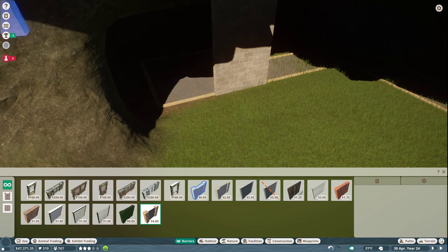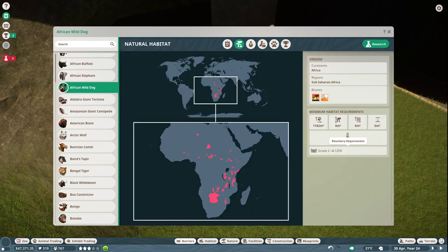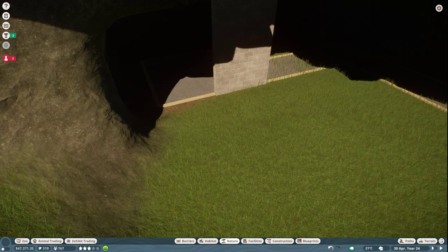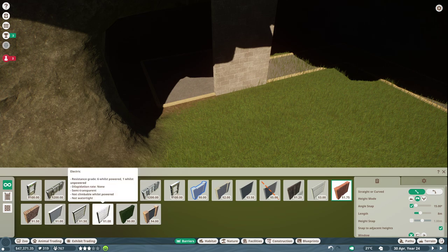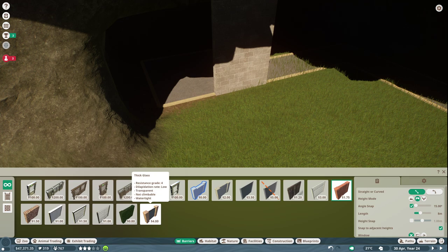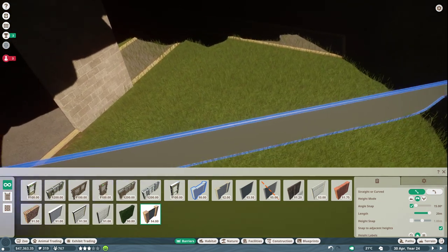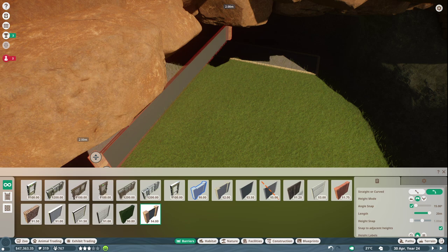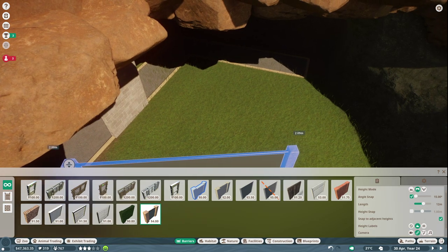Now I want to look at what the wild dogs actually need — the minimum grade resistance is at least two, and we want something that dilapidates slowly, which is moderate. Looking at the options: we have corrugated, chain link electric — I didn't even know that was a thing — and thick glass. Maybe we want to do thick glass here and see if we can make that work with some curved or straight pieces.